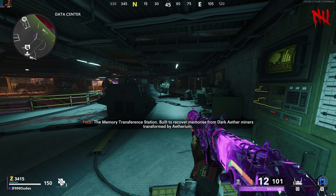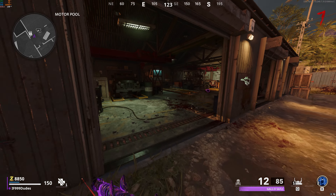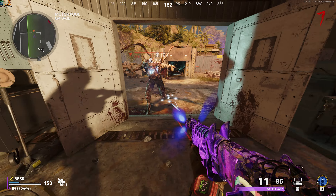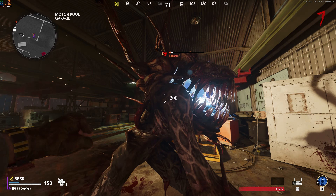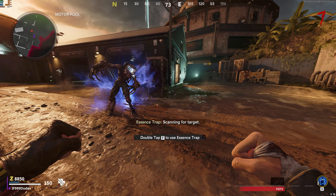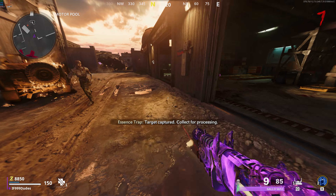Just a heads up — you can only hold one capture device at a time, and it'll take the place of your tactical equipment. Whatever round you're on, flip the round. In each area of the map, including spawn, there will be four random objects on the floor. Three of them are decoys and one of them will be a mimic. This whole step is completely random — it's not hard to do, but it gets a little frustrating when you get in the higher rounds, so just bear with me.